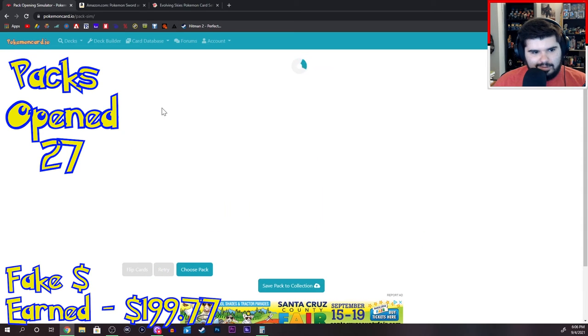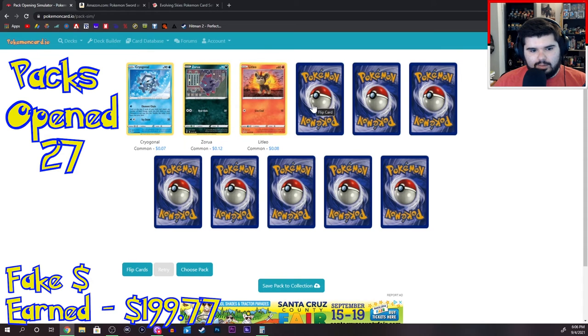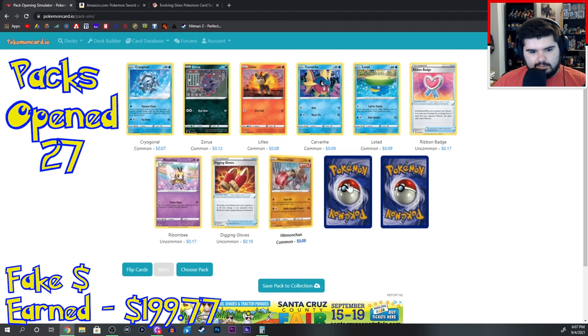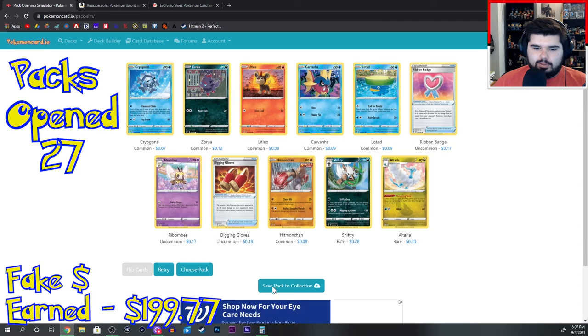Pack 30, I think — could be wrong. Cryogonal, Zora, Litleo. Carvana — is there like a car company called Carvana where you sell your car? Either they copied the Pokemon or the Pokemon copied them. Lotad, Ribbon Badge, Ribombee, Digging Gloves, Hitmonchan, Shrifty. Altaria, Psyduck.